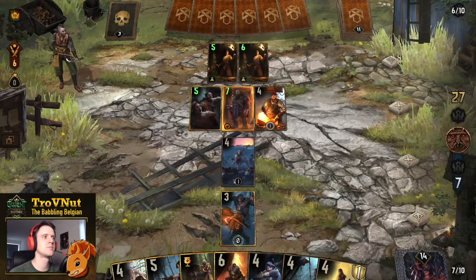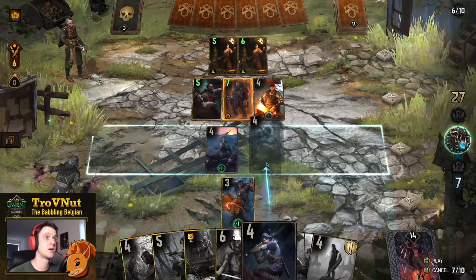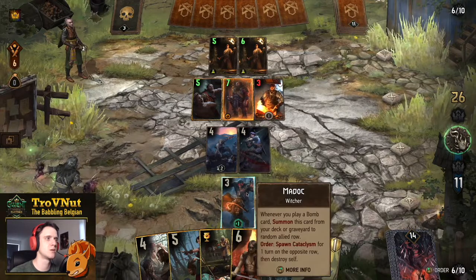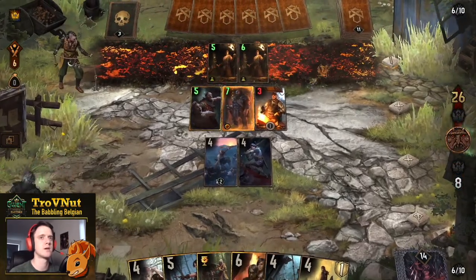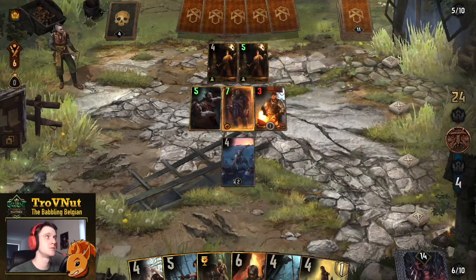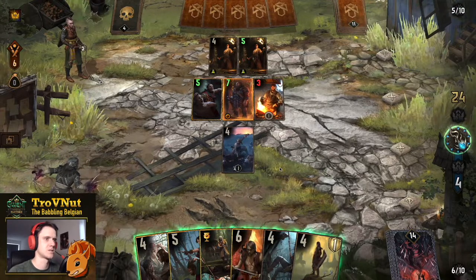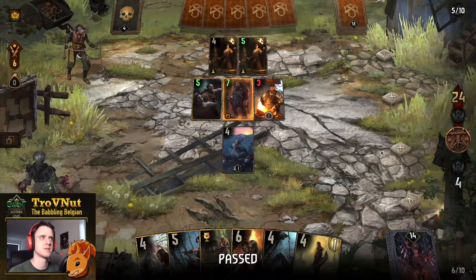I can put the Cat Witcher down on the melee row so it starts flipping back and forth. I can hit the Corse Blacksmith and use Madoc to hit that back row. Our opponent is really pushing the aggressive hand angle, so we're not going to be able to do much here — I might as well pass, because otherwise we won't be able to get over that point difference.